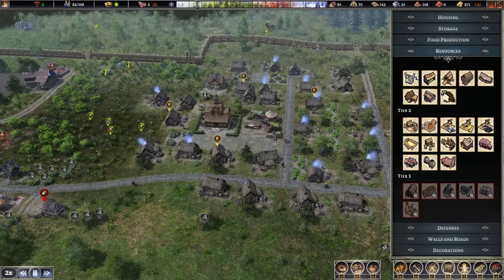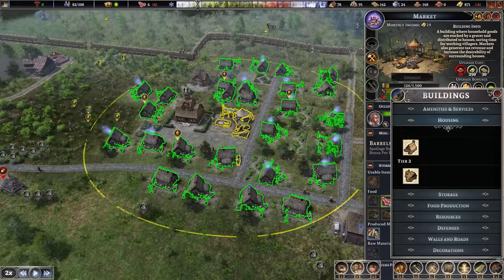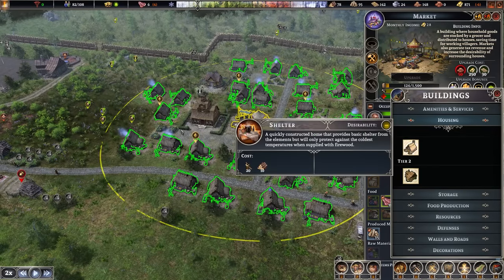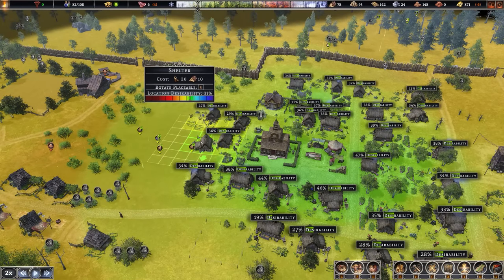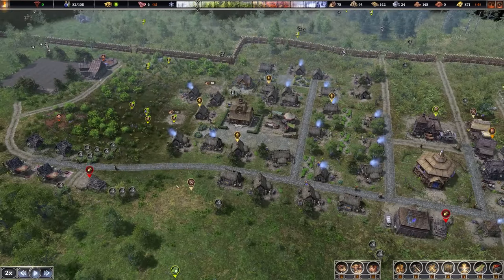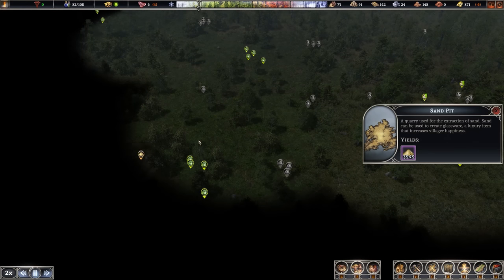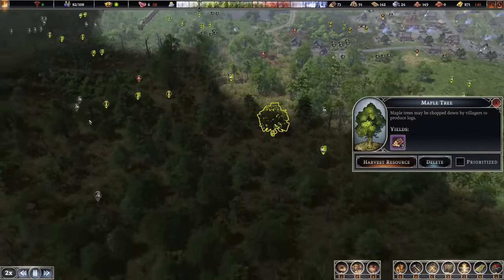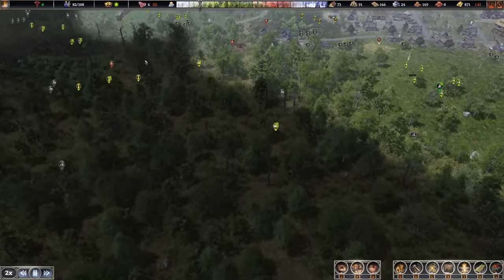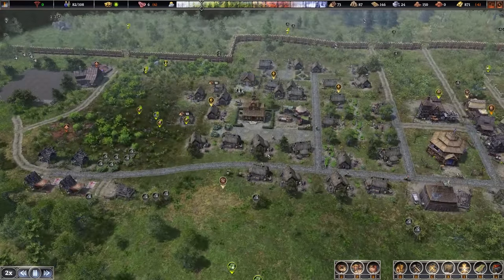We want to add a couple of extra houses as well. Looking at our market radius, we're currently losing six gold a month because we have the doctor's office turned on at 30 upkeep - it's pretty expensive, and the market is only making 28. Before I get distracted with that, let's put down a few more houses in the market range. I'm putting these down pretty chaotic because it looks more natural this way, but also I'm going to build a more ordered structured town when we expand. I'm thinking of doing it over here since we have sand all the way out there.